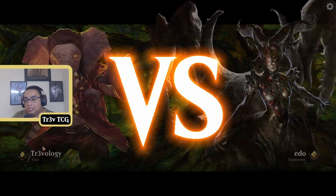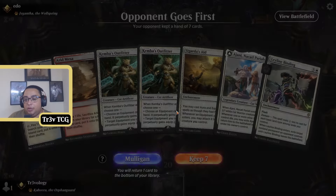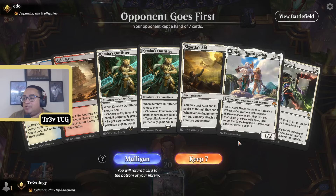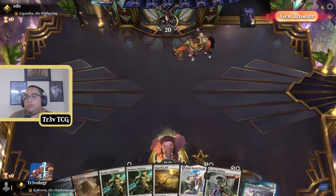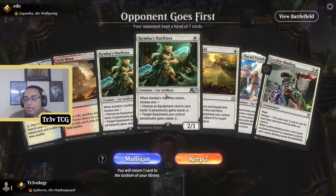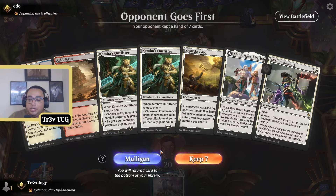Into our first match here. I'm still getting used to this audio setup, so please do let me know in the comments — new mic and stuff. We have Sigarda's Aid, we have Ajani, we have Kemba, but we're just missing equipment. We don't have a great way of finding it. It's pretty awkward especially in this format because it's quite quick. This hand is sort of fine — we can make a cat with Ajani — but we're not doing much here, so I'm going to mulligan.